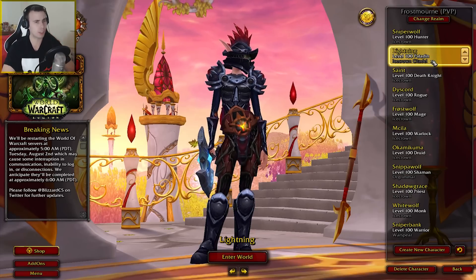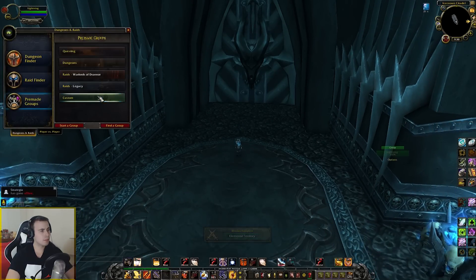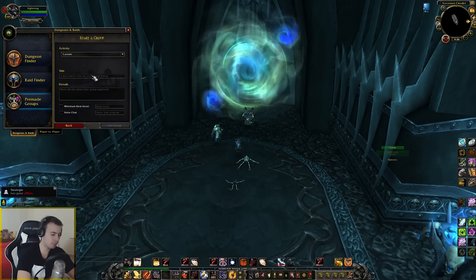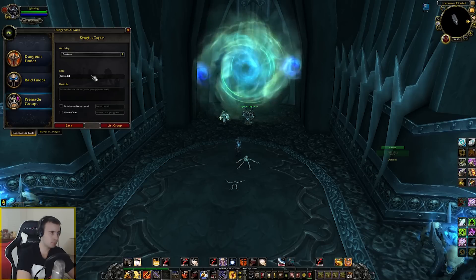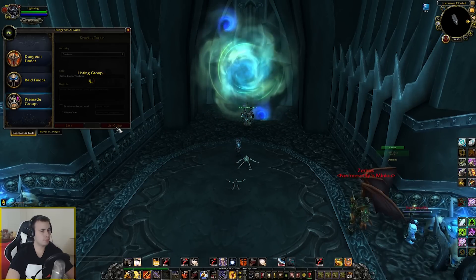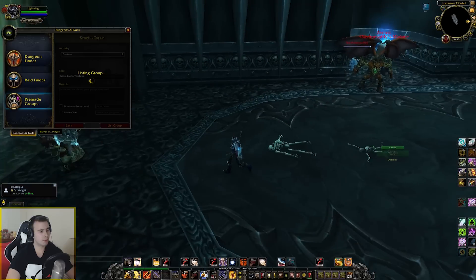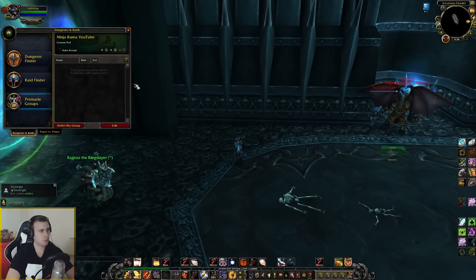First of all we're going to log into Lightning. I'm going to start a group. I'm going to list this group. Listing group. The group is now listed.